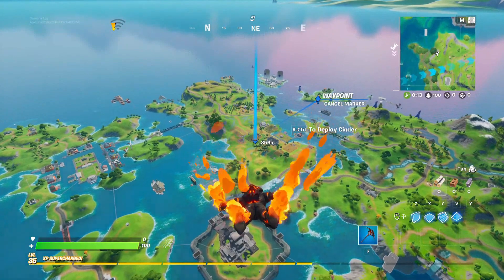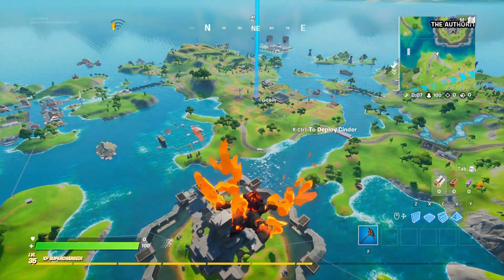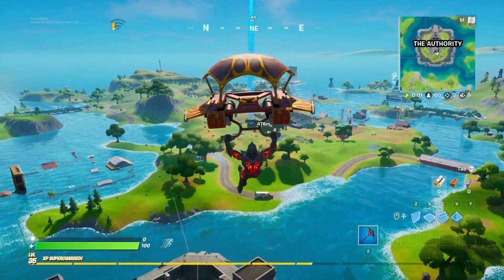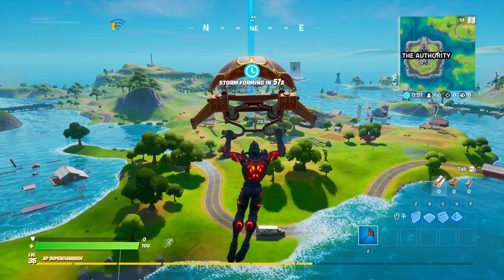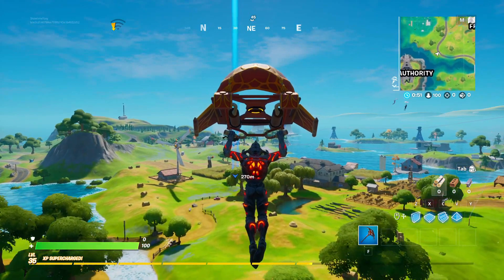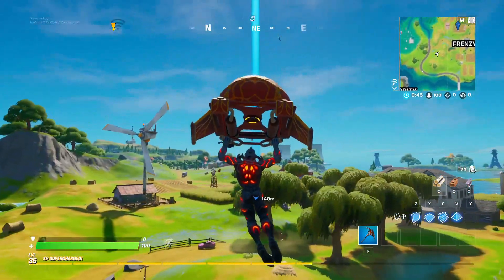They just gave you everything that goes with this character. I got the lava contrail, and wait until you see this cool glider. Hot lava — just like Jake and the Neverland Pirates band says. Don't touch the ground because it's hot lava? I must have heard that song a million times. Both of my kids used to play it.